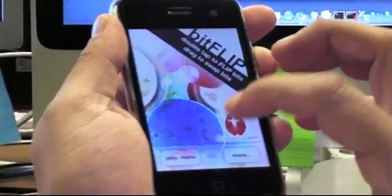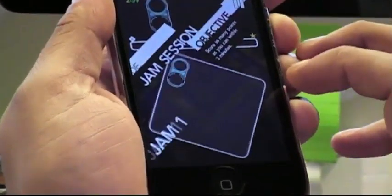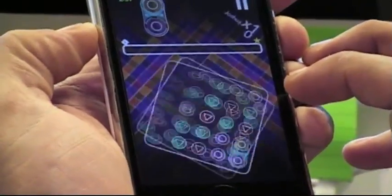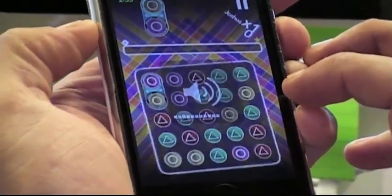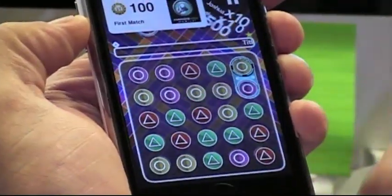I'm going to play a quick jam here to show you how the controls work. Basically you swipe to drag and you move pieces in that direction.